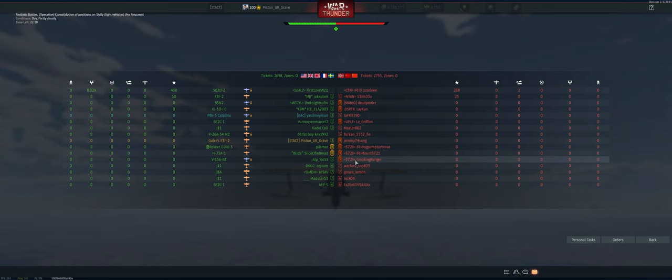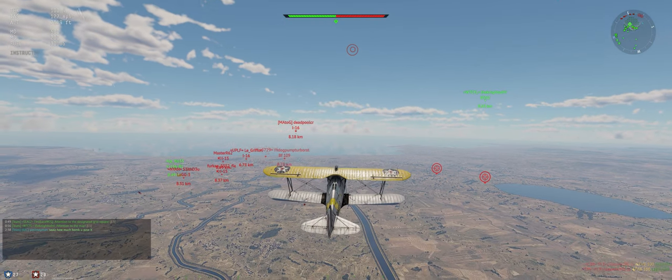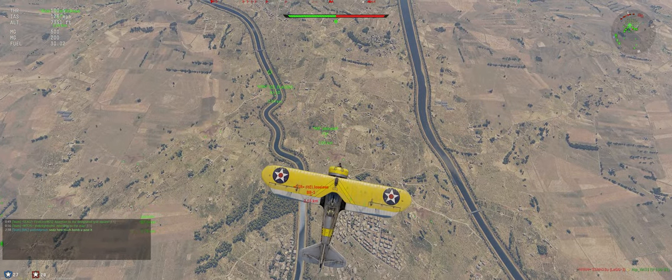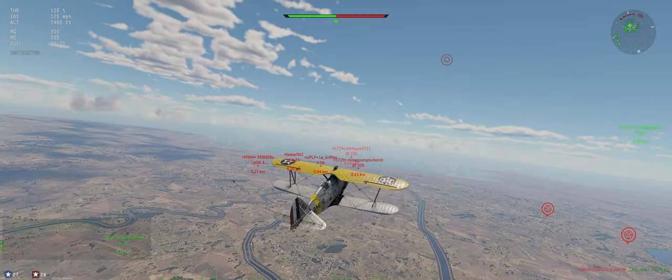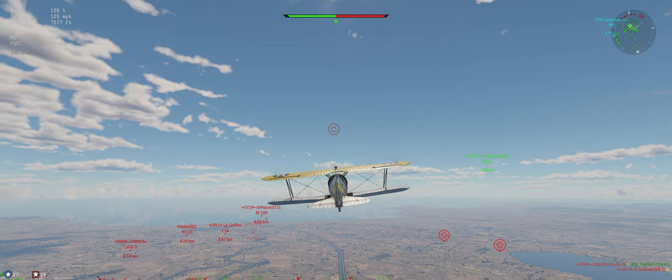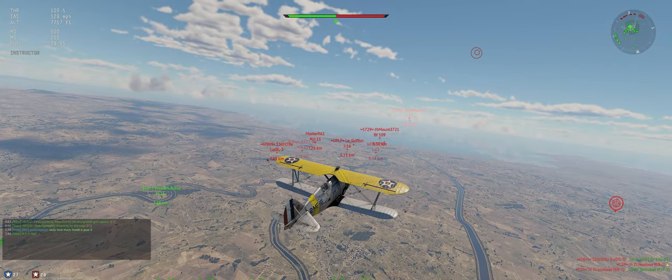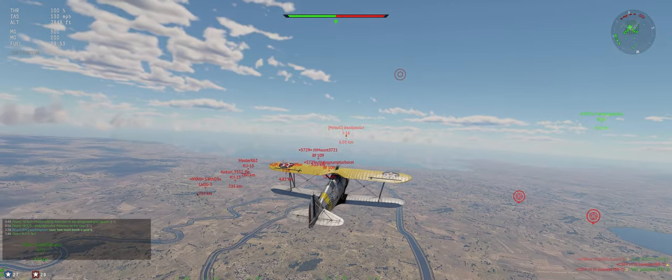Full teams on both sides. They've got a squad of three on their side, so we've got to watch out for those who are working together. We're just going to continue our climb at about 125 miles per hour and try to get an energy advantage. It's going to be tough.